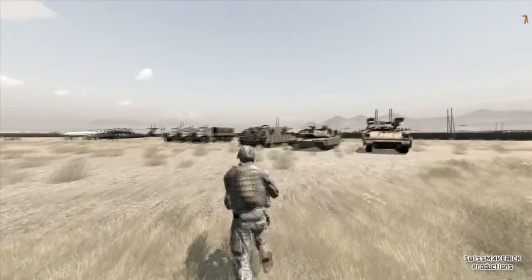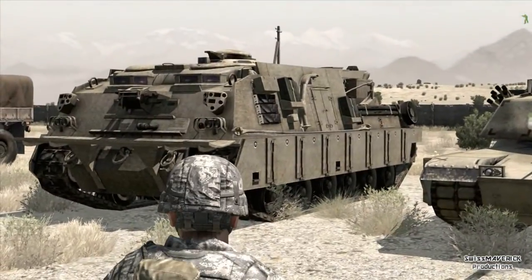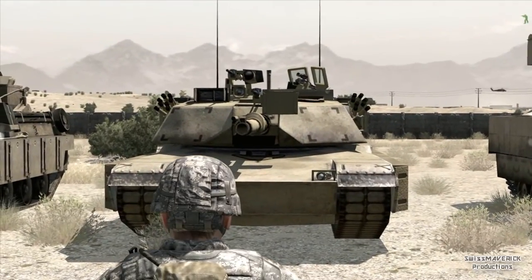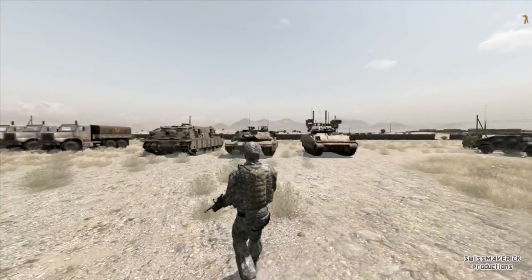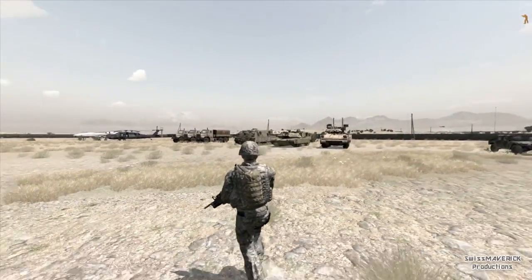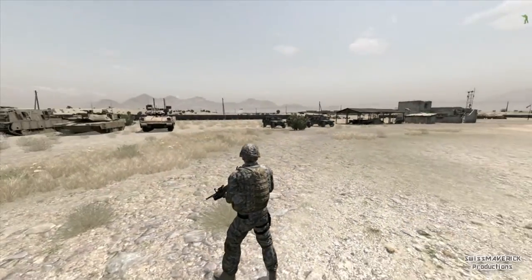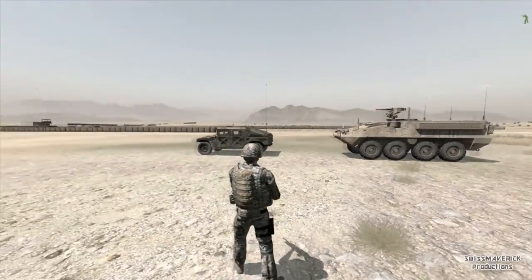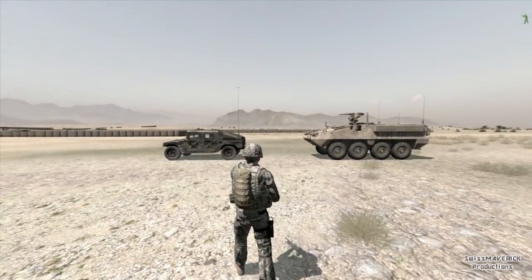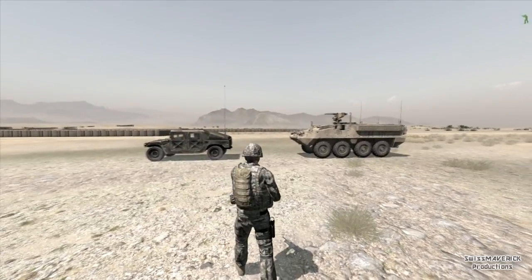I also managed to use the maintenance support tank and attach it to the Abrams, but the position of the Abrams was not correct — it was flying about 2 meters above the ground. I could still drag it around but it just looks crazy and not realistic. So it seems like towing is meant to be used with wheeled vehicles only.